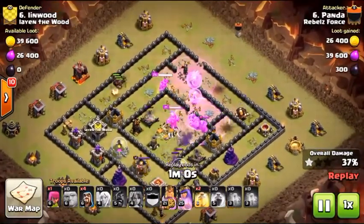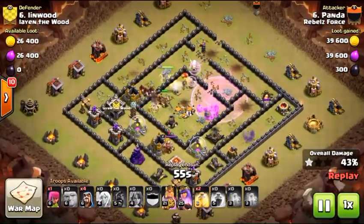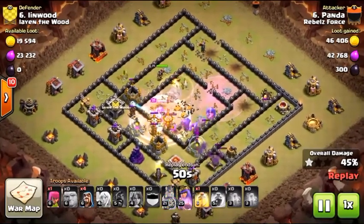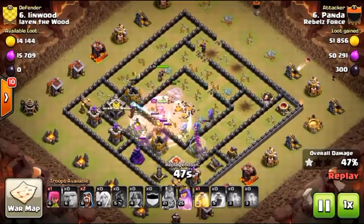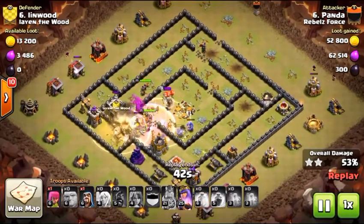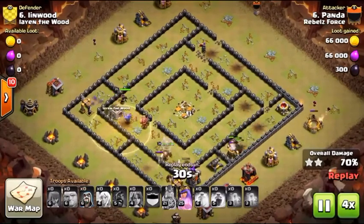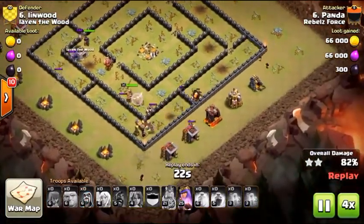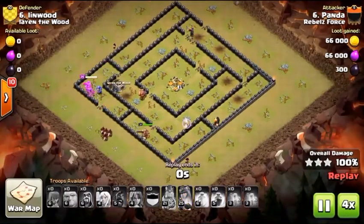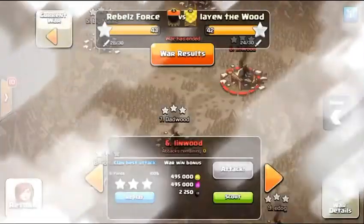We can use those heals for the bowlers in the core or for the hogs — it's a very versatile attack, and we haven't used any yet. First heal goes down, bowlers step in. Hogs get healed up, then another heal has to go down because of a giant bomb. Giants are tanking the rest of the defenses, and the king and queen come out full health. Queen doesn't even need to use her ability — kind of swag the ability there. Good job!